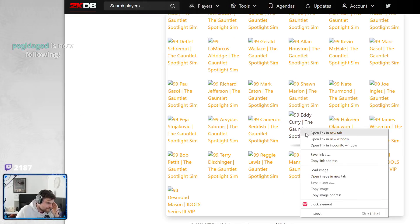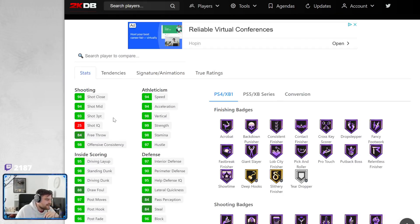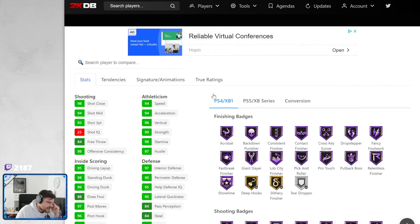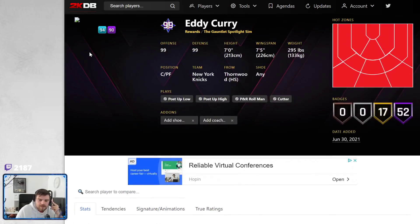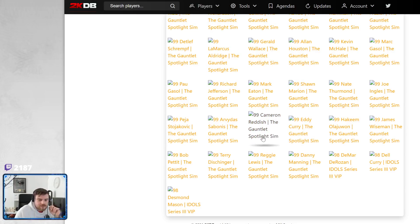And lads — Eddie freaking Curry! 7 foot, 7.5 wingspan. 93 three-pointer, 94 speed, 94 acceleration. He's got 90 lateral quickness. He has got half showtime. He's got almost all the defensive badges. Half quick first step. Pro 3 — he doesn't get Pro 2, which means he can't side to side, which is a little bit annoying. But he does get shifty. Pro 4 behind the back is not great. But he's still the best Curry in 2K. No Pro 2, which means no side to side, but he's still elite. I will still use Eddie freaking Curry quite a lot.